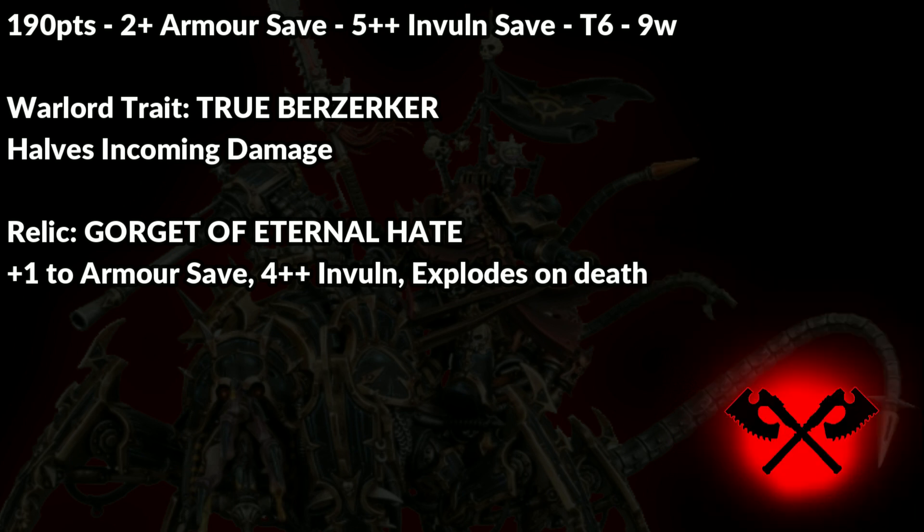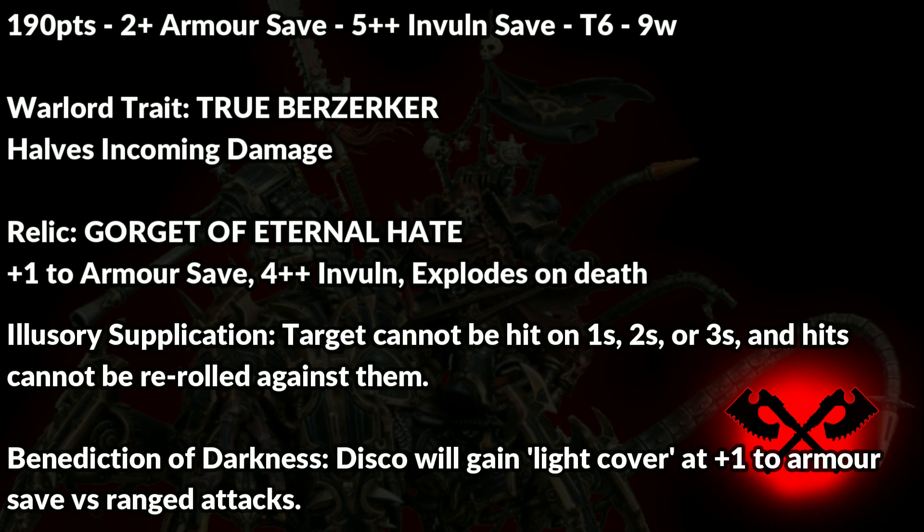You should probably be running at least one Dark Apostle in your lists for Illusory Supplication — that's the minus-one-to-hit power — because this needs to go on the Disco. If you're considering a second Apostle, Benediction of Darkness will put him in light cover. For a zero-up save with Armor of Contempt, that's effectively a minus-one-plus save. Light cover works because it uses the terrain rule, which restricts it to infantry etc., not the cover rule itself.